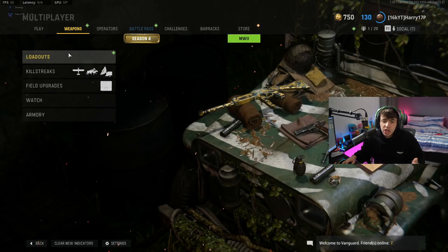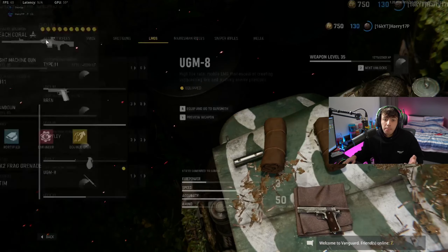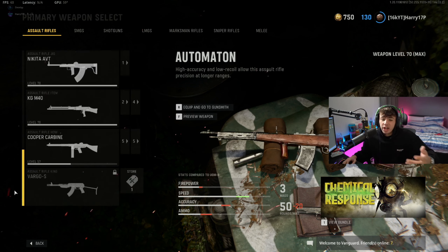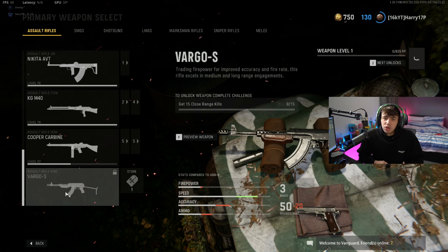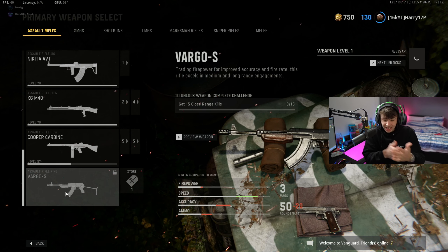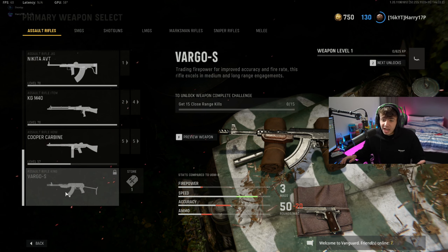It says close-range kills because they did update from point-blanks. If you've done any camo challenges recently you'll know point-blanks have been changed to close range. You just have to be pretty close to them, but try to be as physically close as possible — try to have your gun literally touching them. It's definitely going to count as a close-range kill that way.